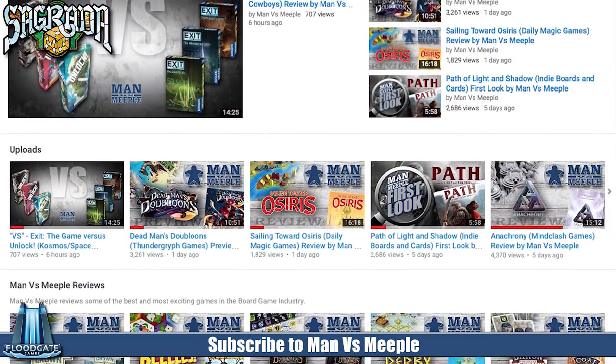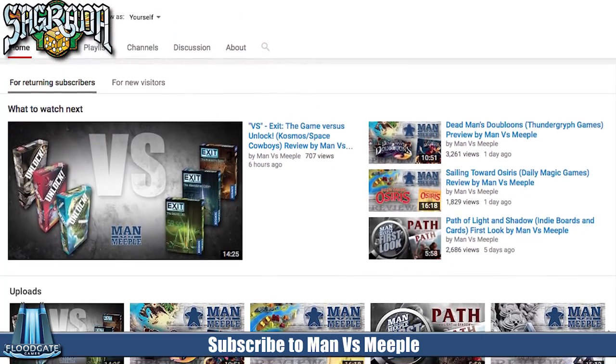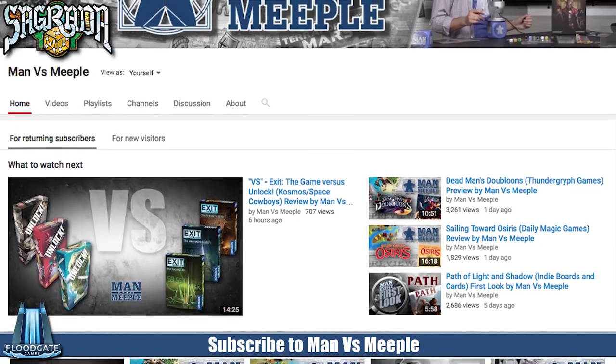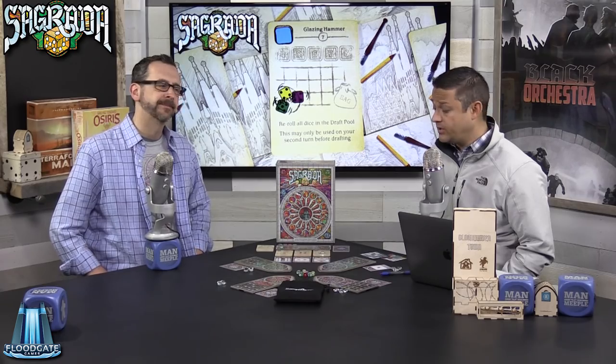This is Sagrada by Floodgate Games — congratulations to them, it looks absolutely stunning on the table. If you guys have any questions, make comments below. Please subscribe, follow us on Twitter, like us on Facebook, and everything else we do here at Man vs. Meeple. We'll catch you guys next time.